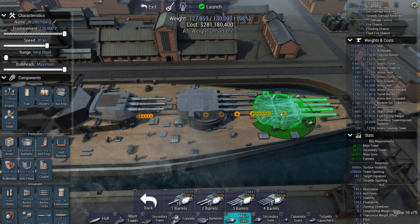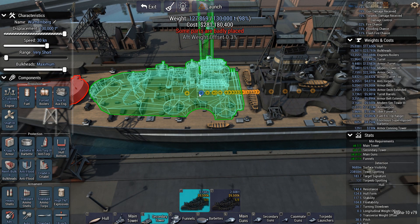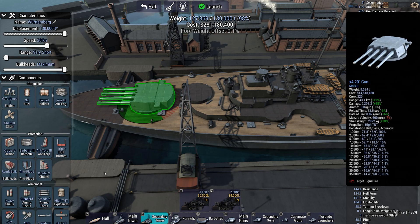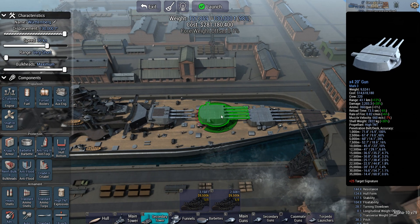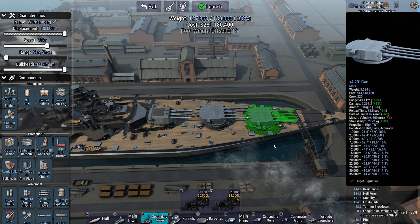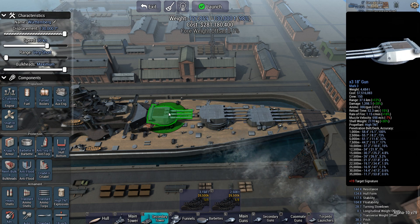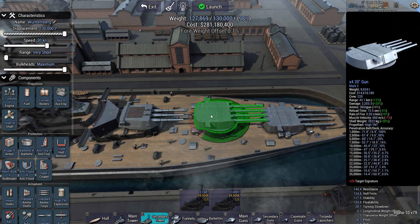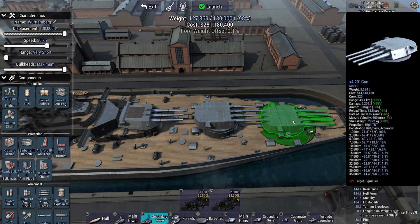Bring this thing forward a bit. 0.4 might be fixable if I just put this one slightly farther back. Now I think I have a decent ship. I have 12 20-inch barrels with relatively good freedom of mobility. I can do 30 knots. I can deliver these shells every 73 seconds, with the 18-inch shells every 52 seconds. I carry 300 ammo per turret, and 360 here, so more than enough when it comes to shells.